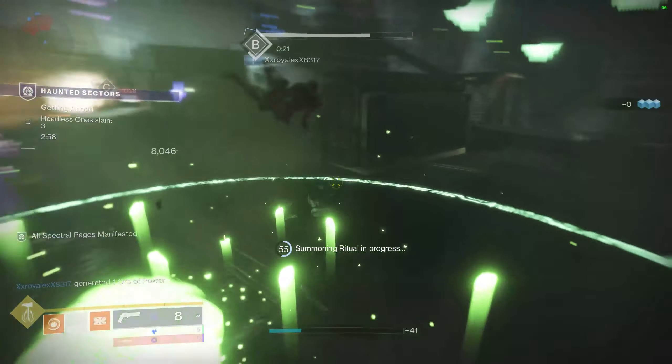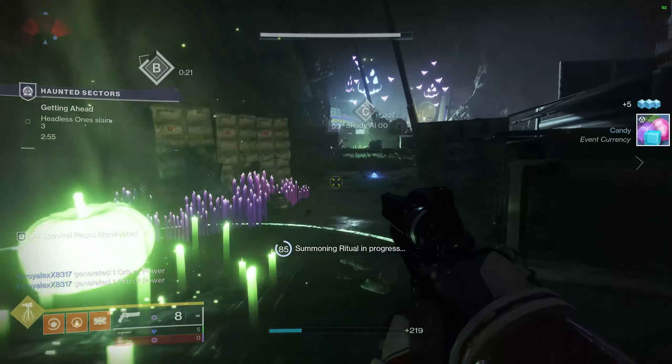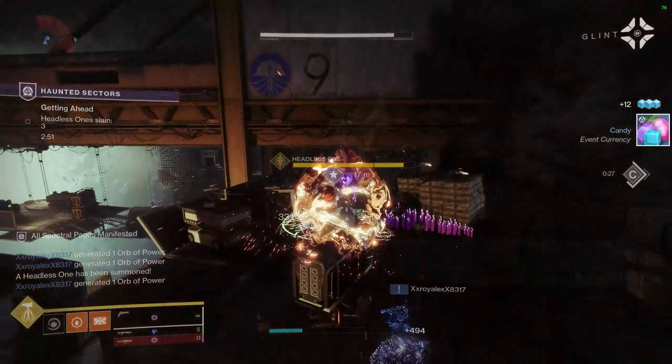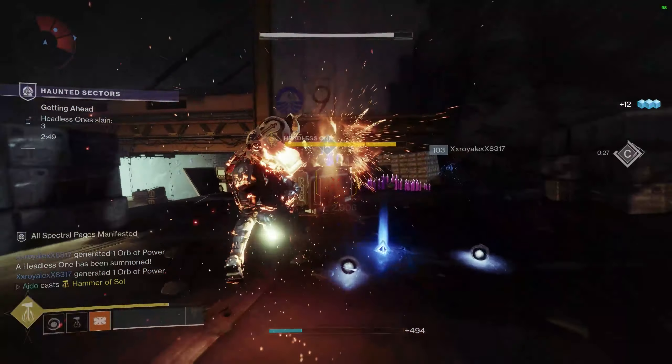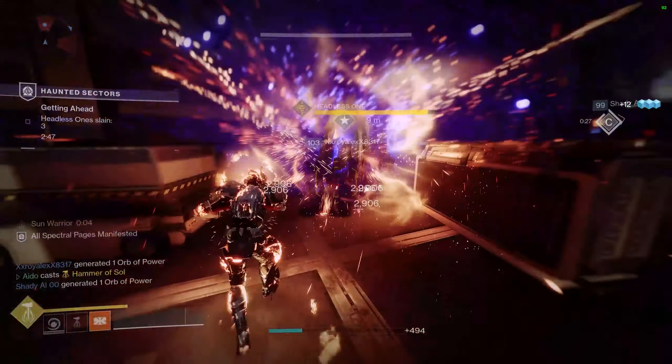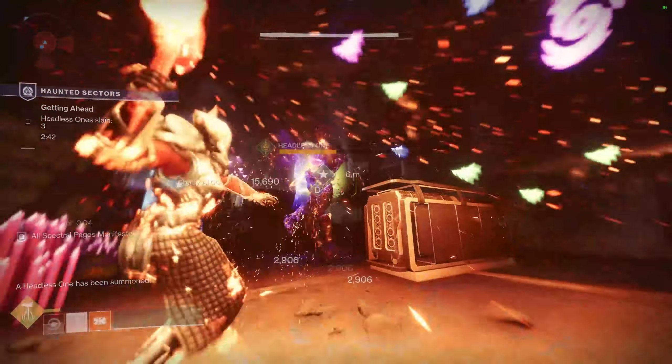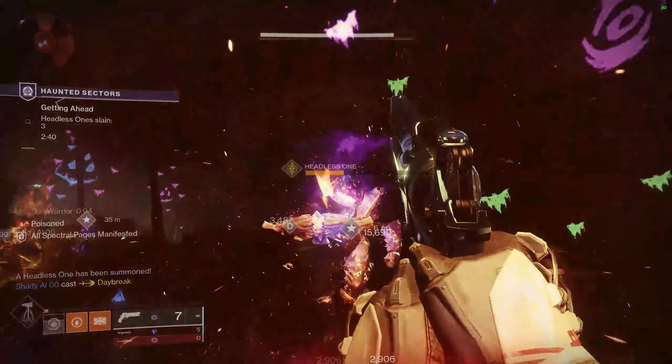You can get spectral pages by completing strikes, Crucible matches, Gambit matches, and public events, as long as you are wearing your Festival of the Lost helmet that Ava Levante will also give you. So put that on, get out there and play the game for a bit, and you'll get those spectral pages without issue.